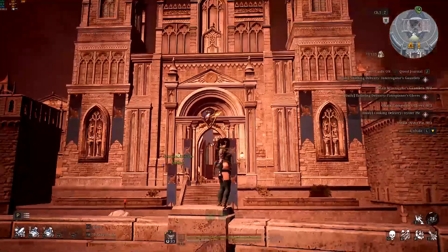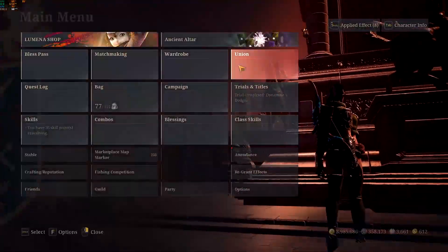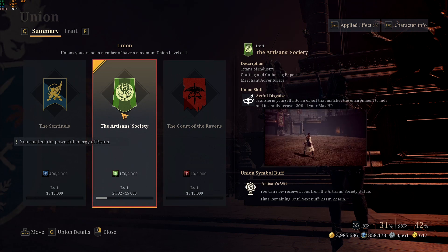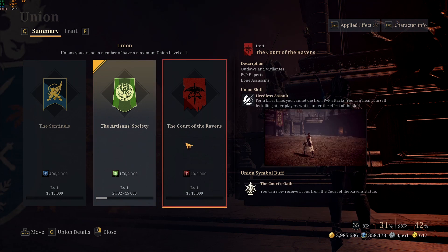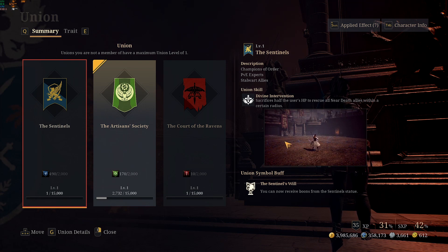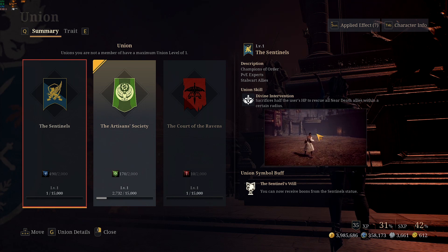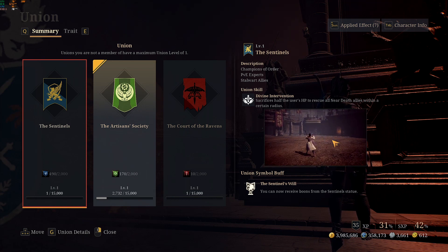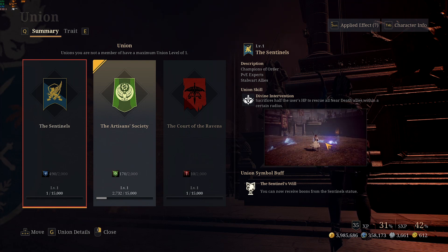Your union choice depends on which main buff you need. The Artisan buff instantly heals 30% HP. The Court of Ravens buff is PvP-focused: for a brief time nobody can damage you, you cannot die from PvP attacks, and you can heal yourself by killing other players. The Sentinel buff creates an area that heals any ally or nearby dead player and prevents you from being attacked during that period — a perfect revival skill.